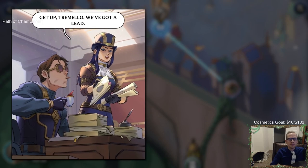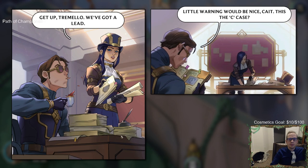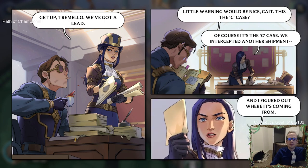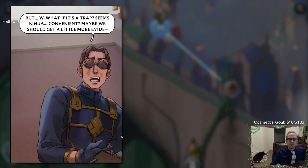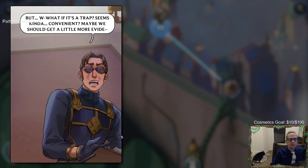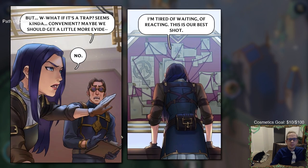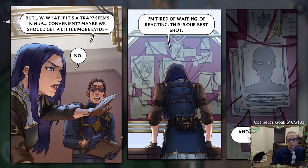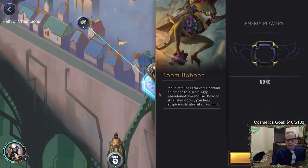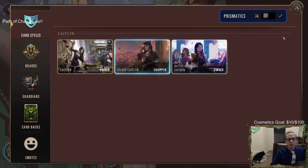Caitlin prepares to take on one of Zaun's most cunning crime bosses, whose sinister roots run deeper than Caitlin realizes. The story begins: Tramello is woken up for a lead on the C case - they intercepted another shipment and figured out where it's coming from. Caitlin is determined and says she's tired of waiting and reacting - this is their best shot and she's not going to miss.